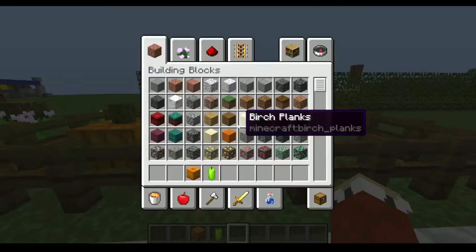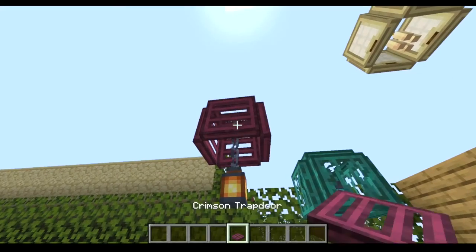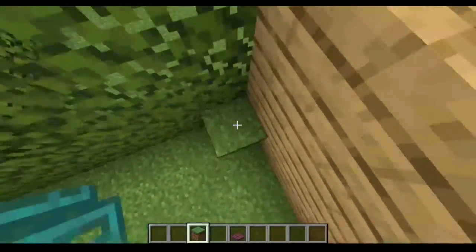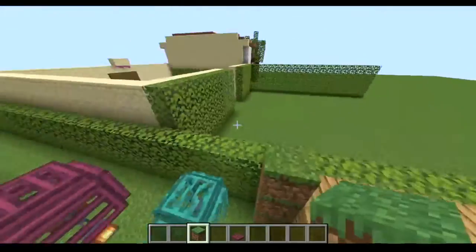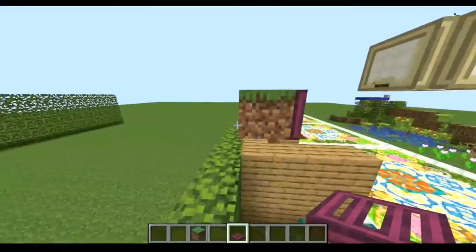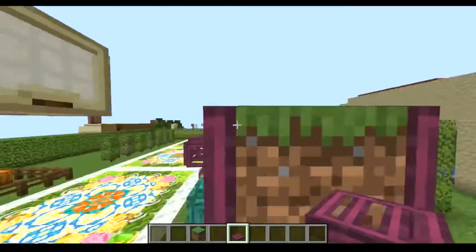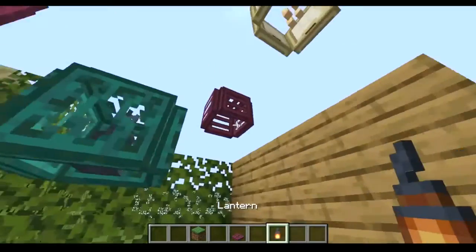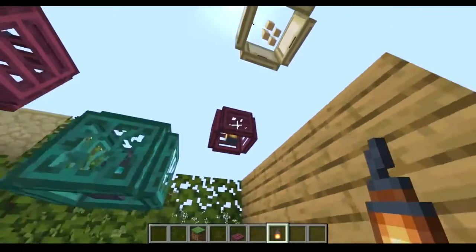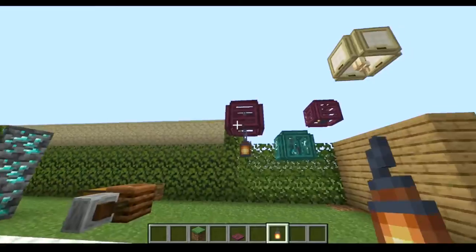The next hack is this lantern hack. To make this, it's kind of complicated. Basically, you take a block and place some trapdoors like this — I would go for the crimson and warped wood trapdoors because they look like that. Then you remove the block and place your lantern like that. And you've got a floating lantern. I think it would be very pretty to put in your gardens.